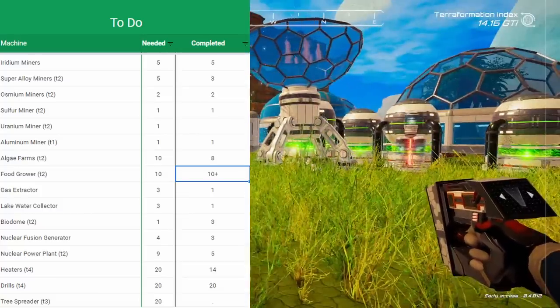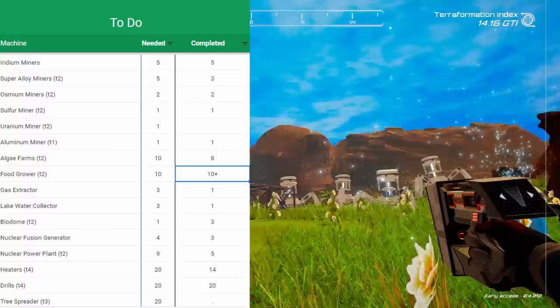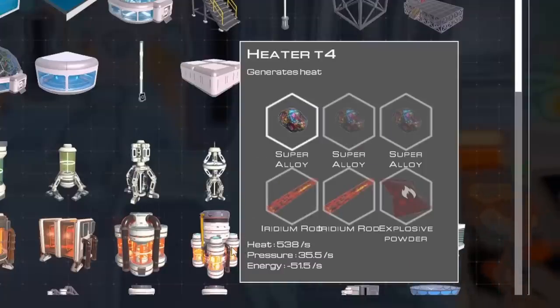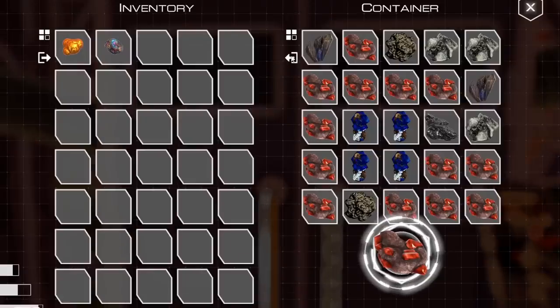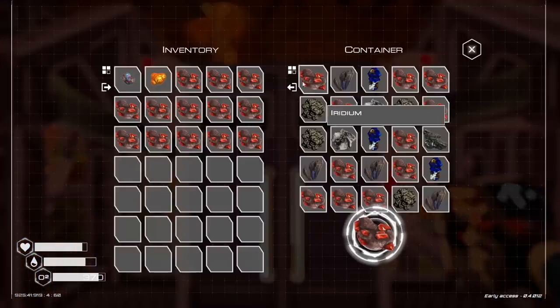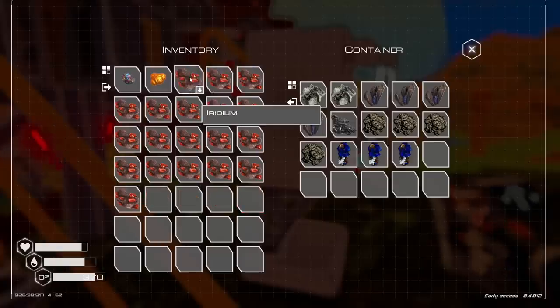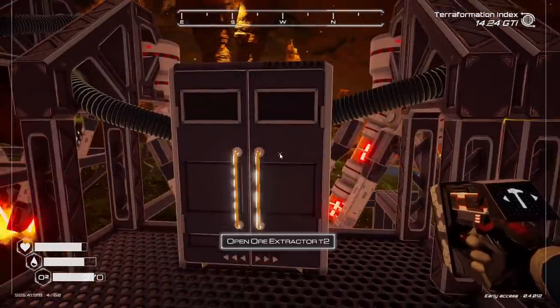So you might remember that trusty rusty spreadsheet that I made with a checklist of everything that I was working on. Well, it looks like we just have a few more heaters to do, and then we'll launch up some missiles into space so we can build that teleporter. And if you remember, heaters are pretty expensive — they need iridium and super alloy. So we'll gather our iridium.